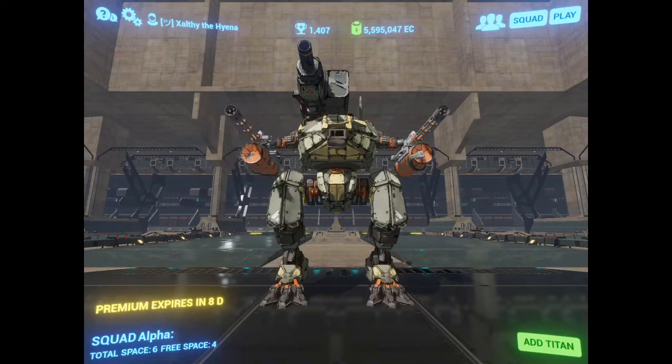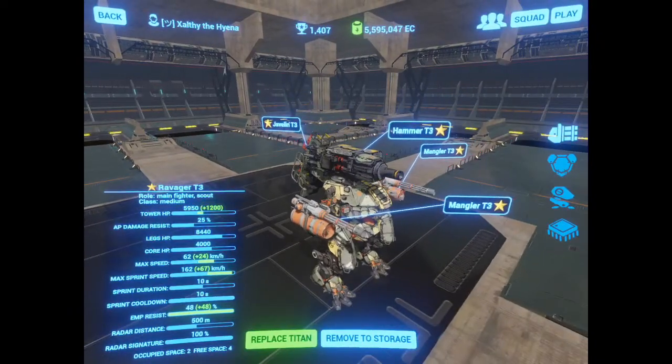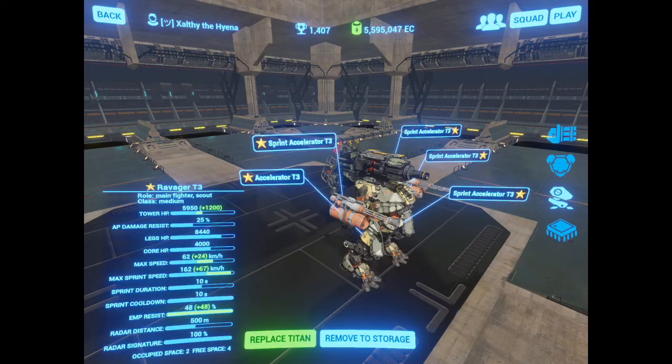The Fast Ravager is a beast that relies on its immense sprint speed to get into range or to escape from the enemy. To achieve this I'm rocking four sprint accelerators and a single accelerator. The single accelerator is sort of a compromise to buff its walking speed up to 62 km an hour. This gives it quite a bit of agility even when you're not sprinting.